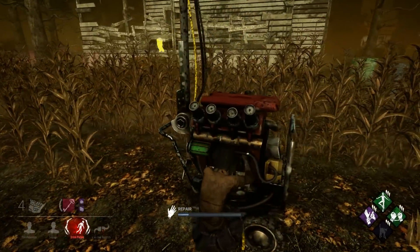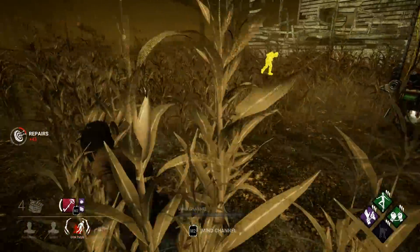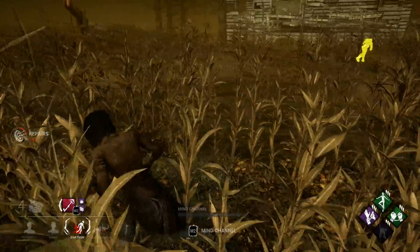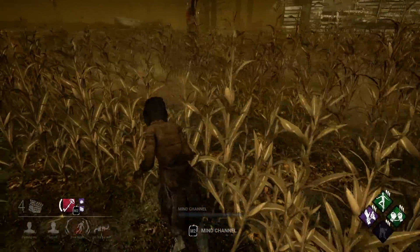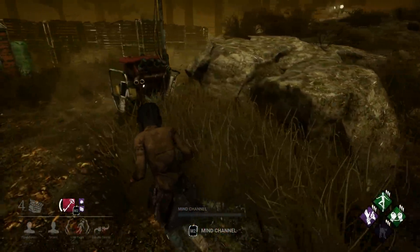Another example of Bond helping with time management is this clip, where Dwight leads the killer towards the generator I'm working on. Thanks to Bond, I'm able to tell which direction they're coming from and rotate to a safer generator to make the most of my time.